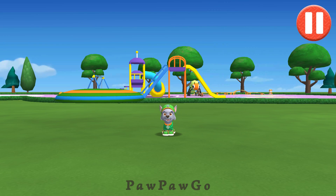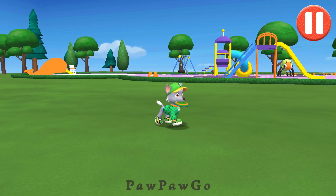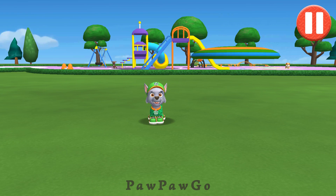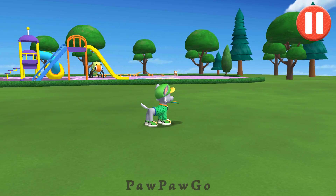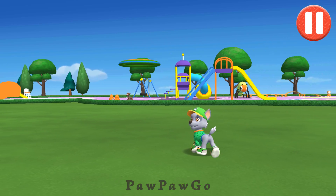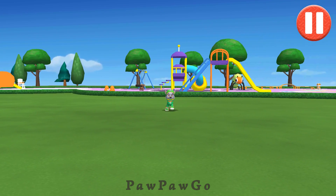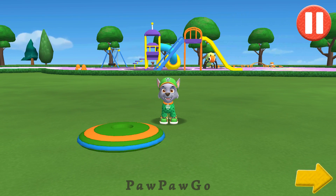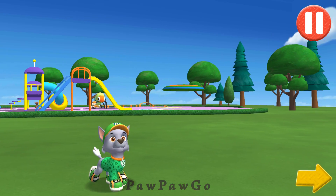Let's play a game of catch before we get ready for bed. Swipe on the flying disc to throw it to the pup. Time to call it a day. Let's go inside. Tap the arrow to go to the next activity.